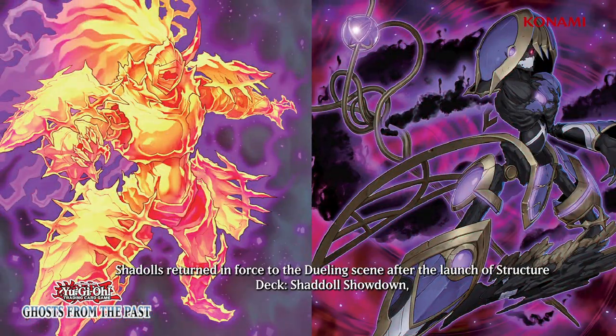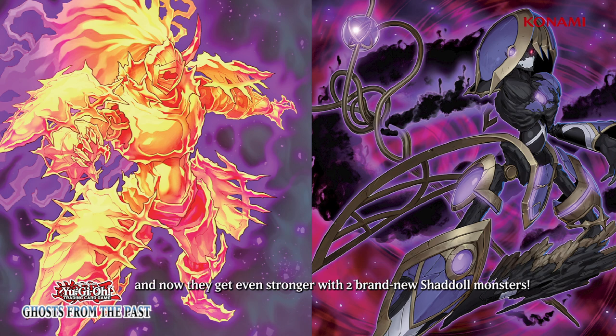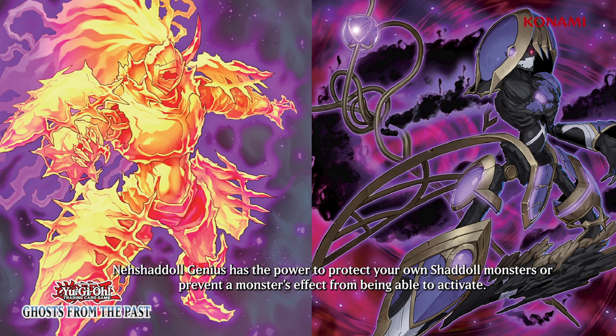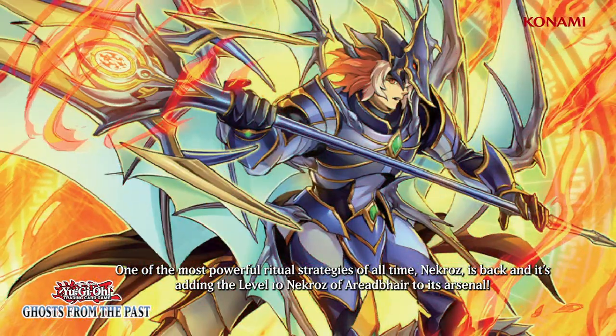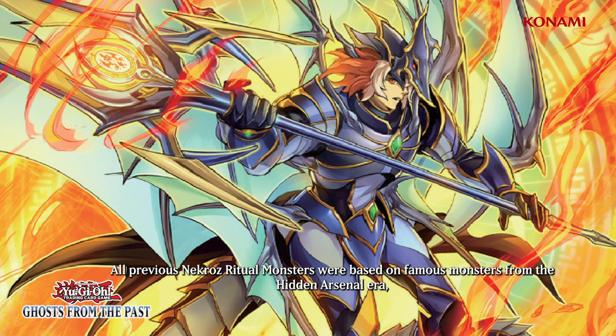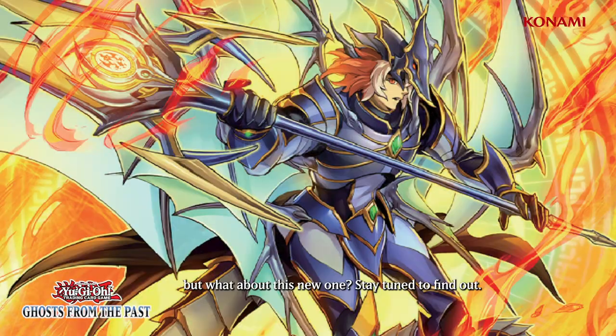Shaddoll's returned to force in the dueling scene after the launch of Structure Deck Shaddoll Showdown, and now they get even stronger with two brand new Shaddoll monsters. Nashtedoll Genius has the power to protect your Shaddoll monsters or prevent a monster's effect from being able to activate. One of the most powerful ritual strategies of all time, Nekroz, is back and it's adding the level 10 Nekroz of Ardebihr to its arsenal. All previous Nekroz ritual monsters were based on famous monsters from the Hidden Arsenal era, but stay tuned to find out about this new one.